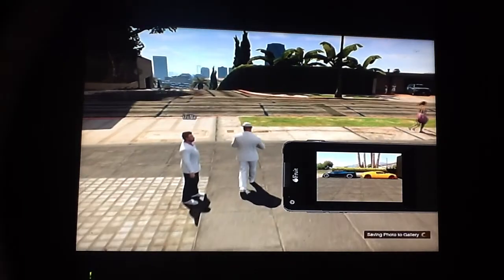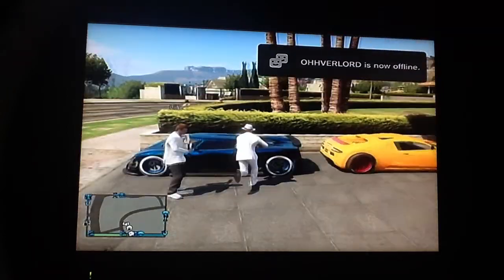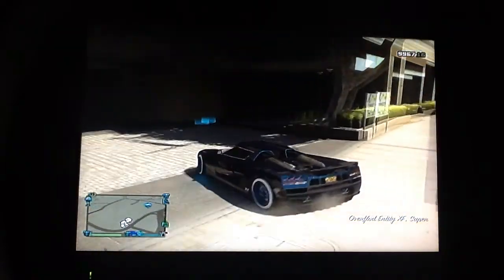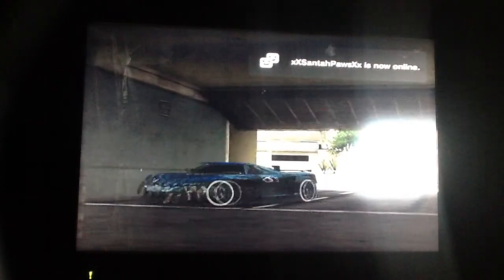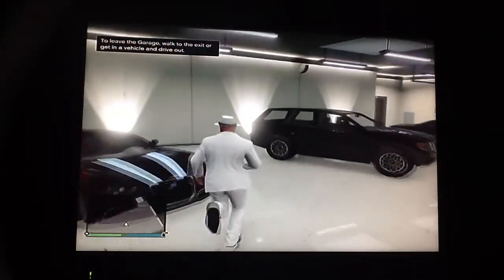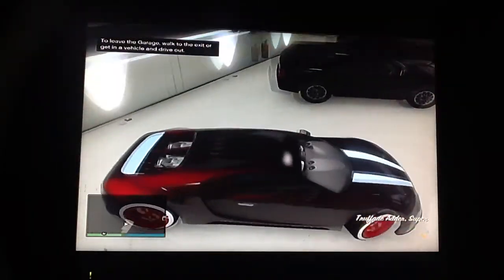All right, we're gonna start the glitch right now. First step is to get the person who wants to sell their car — they go into their garage and get the car they want. I don't want to sell the Entity; it's not going to give me max money. The Adder will because I have it fully upgraded. This is a two-player glitch — you can't do it by yourself.